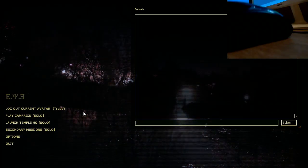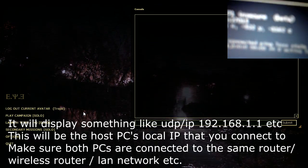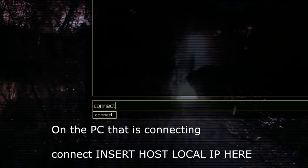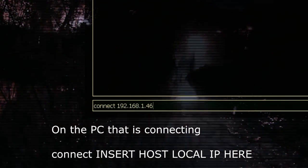What you gotta do — first on your host computer, you're gonna want to type 'status' into the console. You'll see UDP slash IP. You want to connect using that IP, and connect.